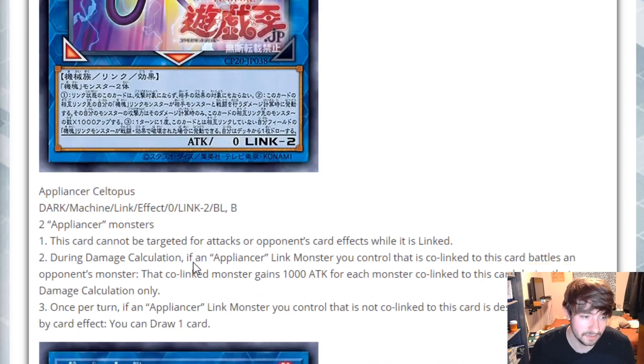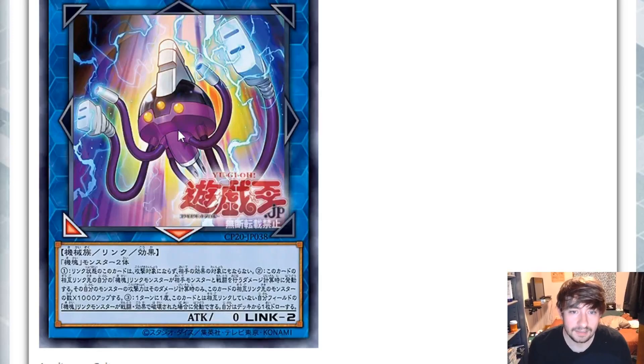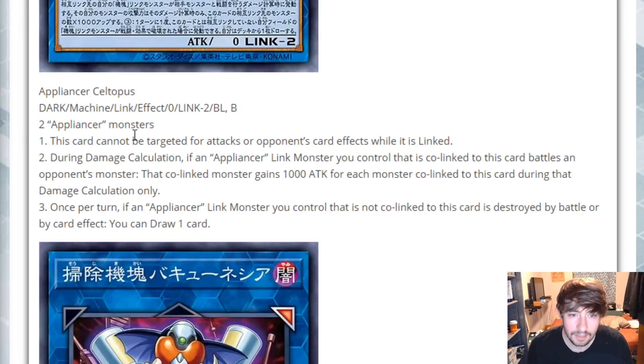Now we're moving to the Link Monsters — this is where things get special. First up we have Appliancer Celtopus, kind of like a little jellyfish-octopus looking guy. He takes two Appliancer monsters, has zero ATK, points down and down-left, and has three effects. First effect: this card cannot be targeted for attacks or opponent's card effects while it is linked. Second effect: during damage calculation, if an Appliancer Link Monster you control that is co-linked to this card battles an opponent's monster, that co-linked monster gains 1000 ATK for each monster co-linked to this card during that damage calculation only.